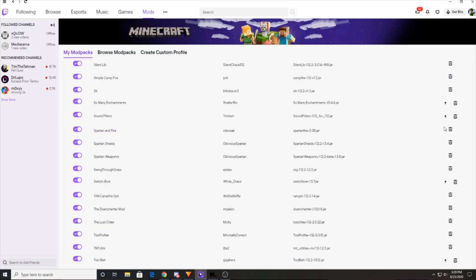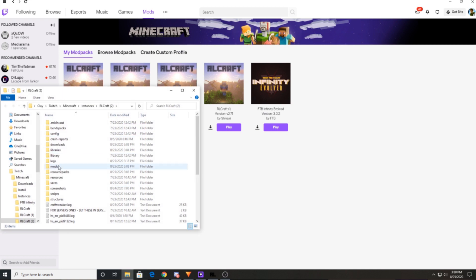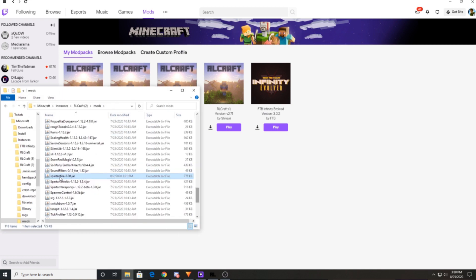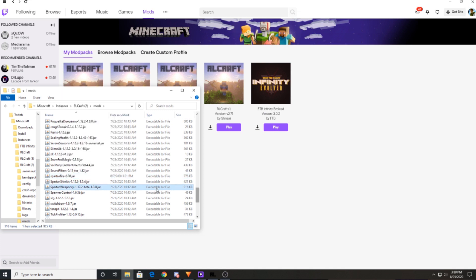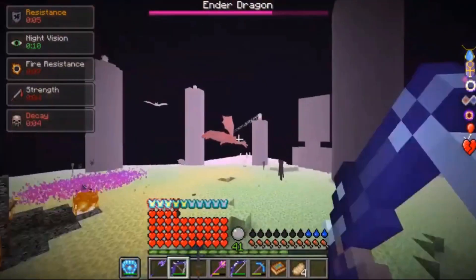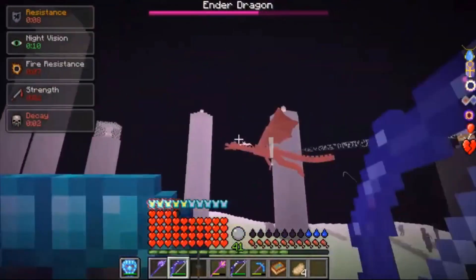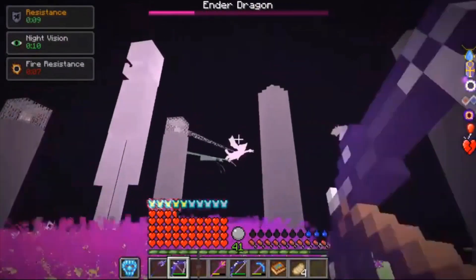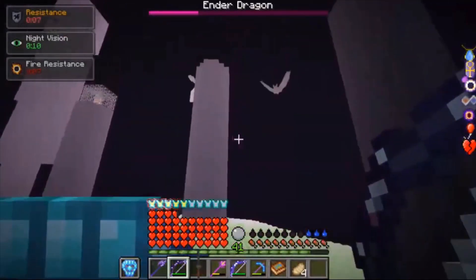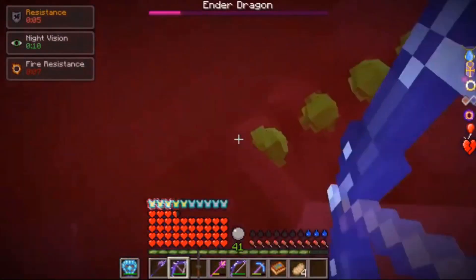If you are using a standard method of playing RLCraft, go into your mod files and delete the old Ice and Fire mod and the Spartan Fire mod, and download the newest version from whatever source you are using. Be warned though, the new updated mods seem to sometimes cause dragons to become unkillable in multiplayer worlds. In single player everything seems fine, but if you want to try it on a server you can usually go back to the previous version of the mods at your download source very simply.